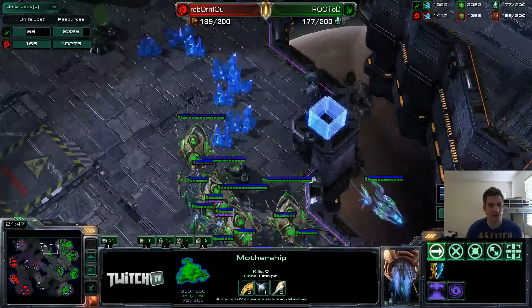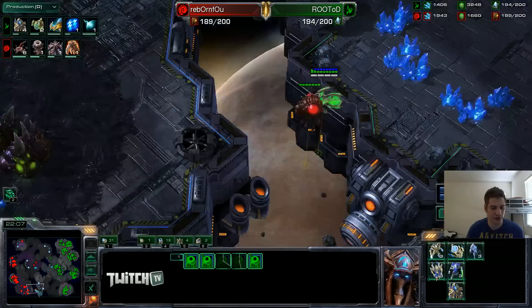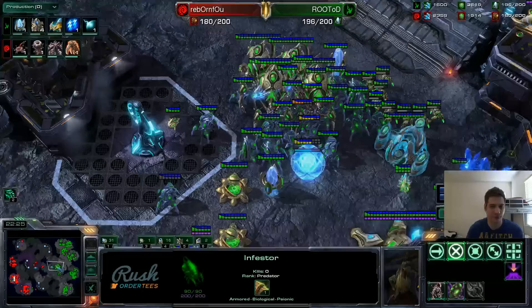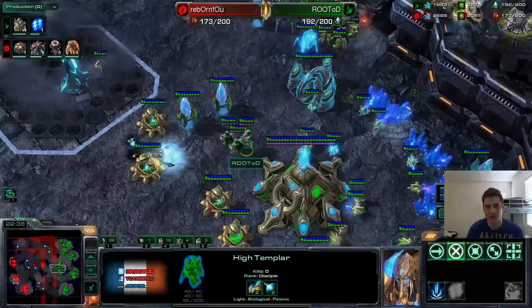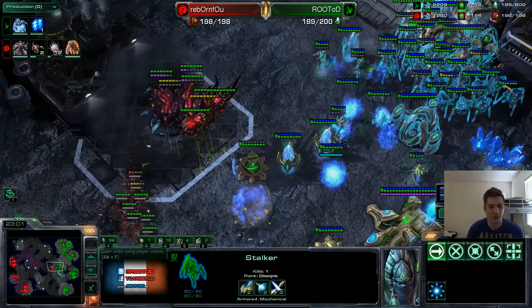He did lose a couple drones as well — he's on around 74 drones. Better economy here for me — he has a bit more of a bank but not by much. Gas-wise it's much better for me, which is going to allow me to make a lot of Archons. Now I go for another drop, but never one drop only — I go for the other one simultaneously. This DT is guarding this base. He basically just wants to kind of tilt and attack. I see him breaking rocks here, so I'm preparing. I kill my own Sentries — they're going to be useless in this fight — and I add a lot of Archons to my army. I already have one Vortex.